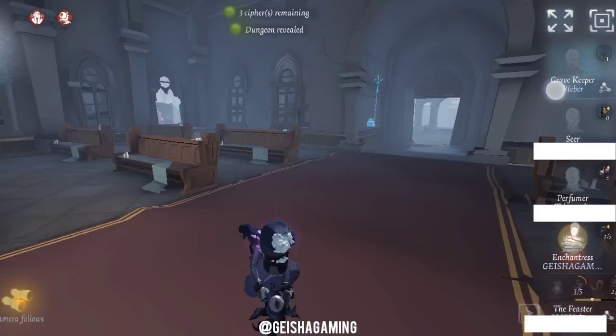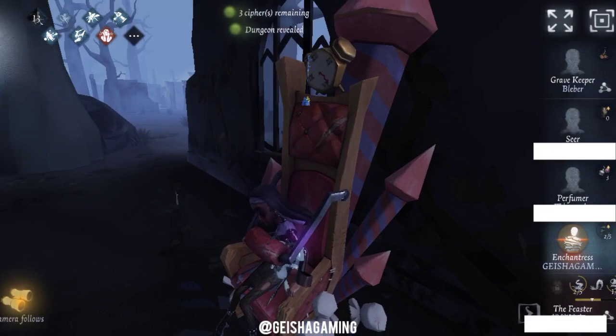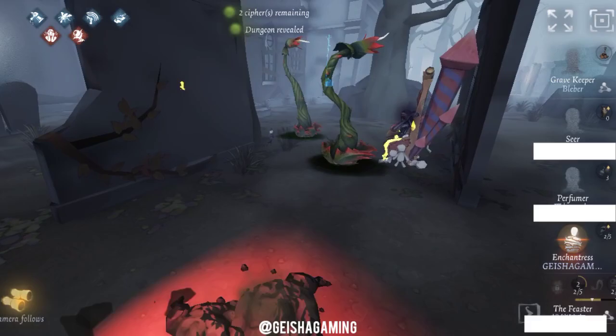The third cipher machine is about to finish. My mate Bulber is gonna rescue me — he is using Gravekeeper to rescue me. As you can see, only two ciphers are left. It's really fast; the cipher rush is always very fast.